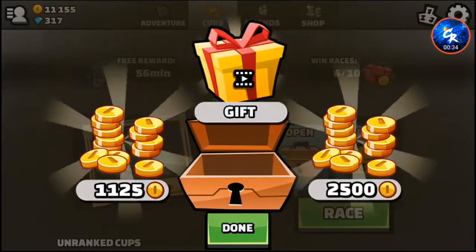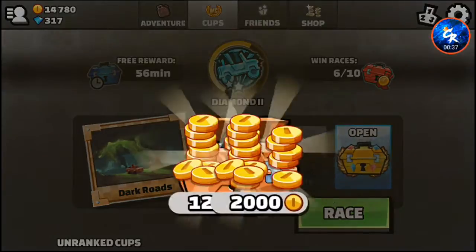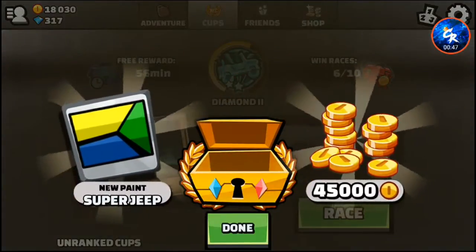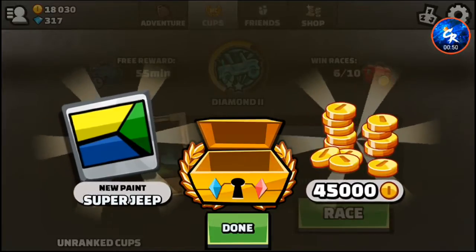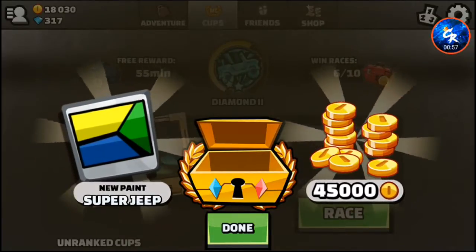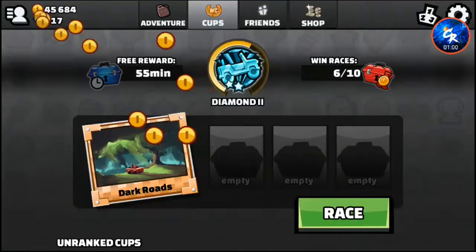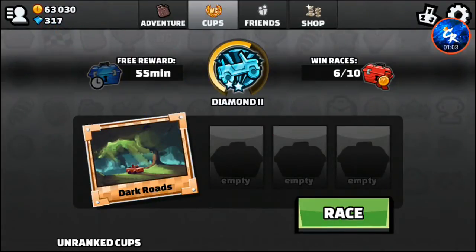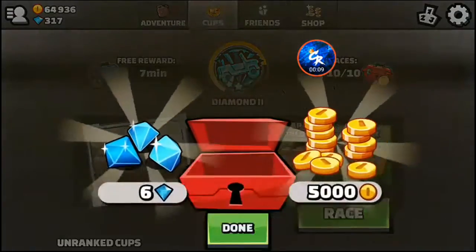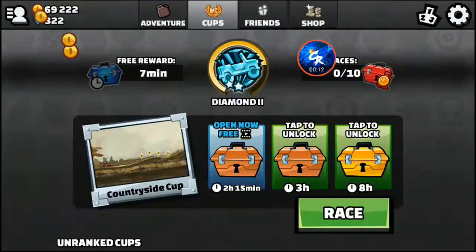We've got 2,500 gold and 125 gold. We have this chest right here — never opened one of these. Whoa, let's screenshot that, that's insane, that's crazy! That's awesome. Now I'm gonna open some more chests. Oh, that's pretty good — six gems that we'll be needing to open the gold chests. Wow, let's unlock this.